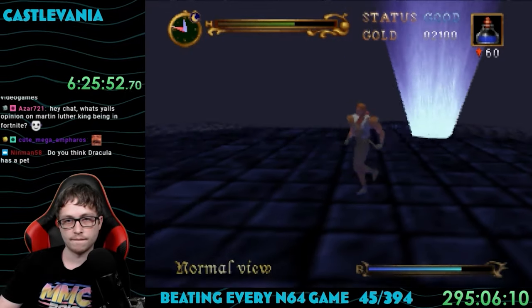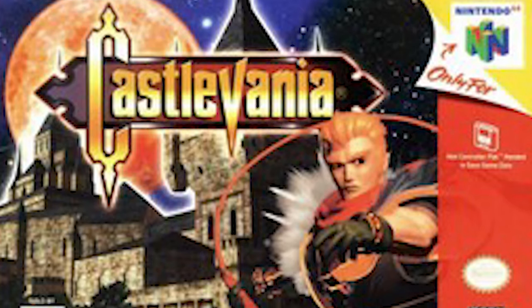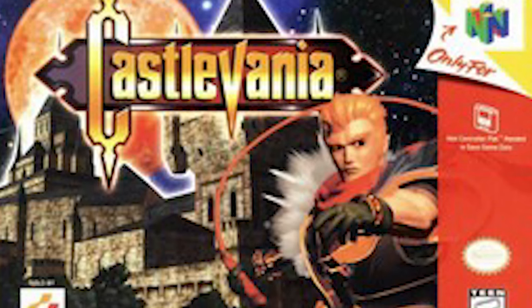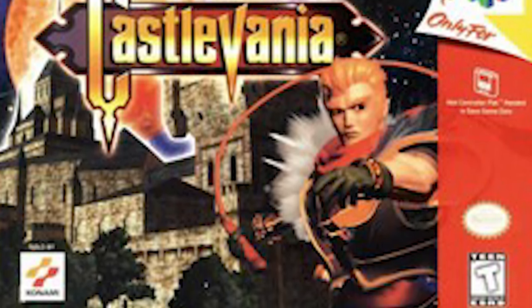Last time we were battling Pokemon, and this time we're killing vampires. Game number 45, Castlevania 64. Released in 1999, this game was developed and published by Konami.